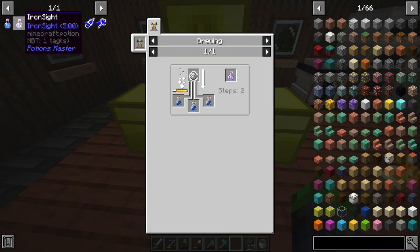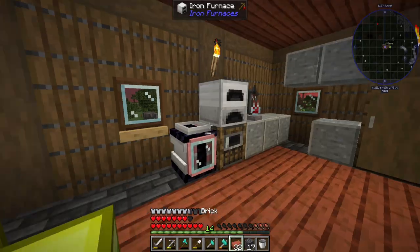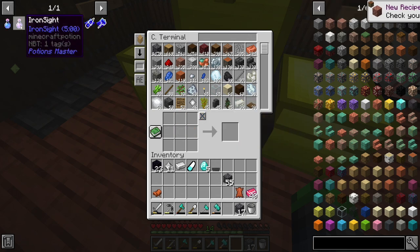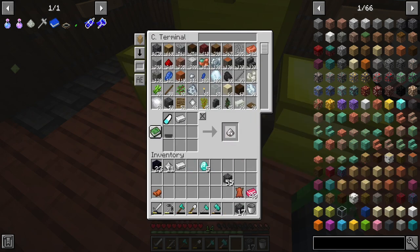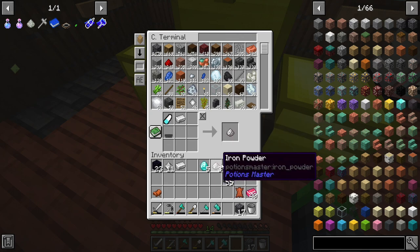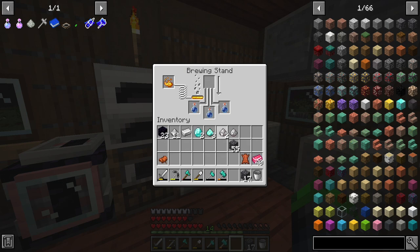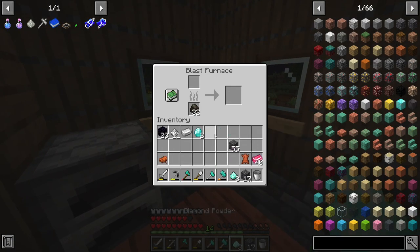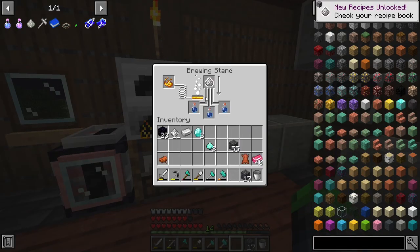We need the mortar and pestle. There we go — that should be everything we need to make this, and it doesn't take any durability either. We're going to use three diamonds here. Let's go ahead — that's right, we need to smelt this stuff up. We can't put it in the blast furnace, so it's got to go here. Very cool, this is done, we got it.